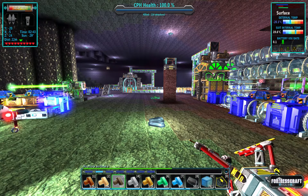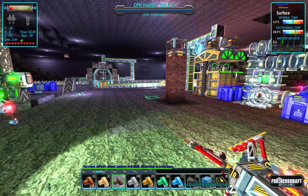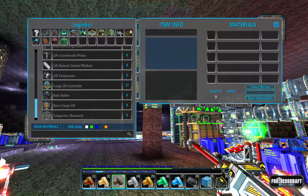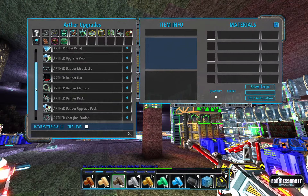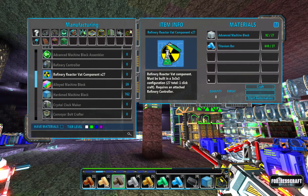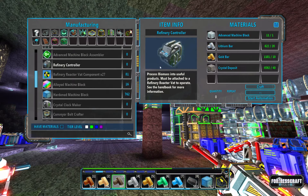Welcome back to Flexible Games where we are playing FortressCraft Evolved, working on the toxic factory. It's time to get some refining going on. We're going to need a refinery vat — I've already got some advanced machine blocks so I'm going to make three of these and a refinery controller.